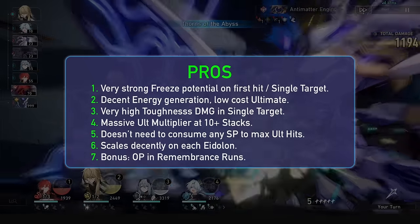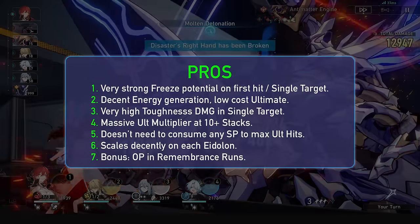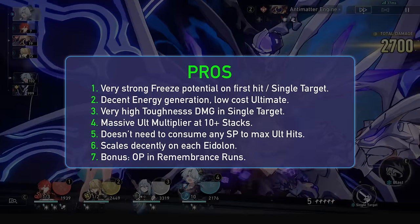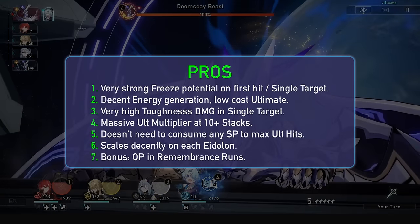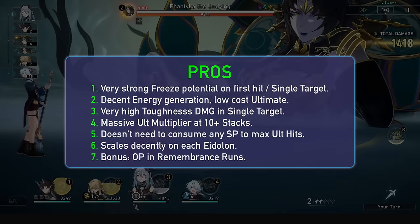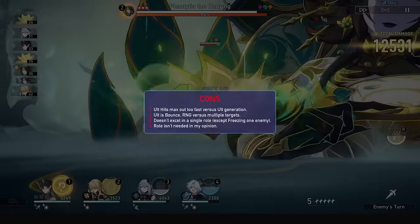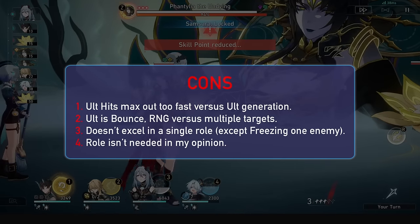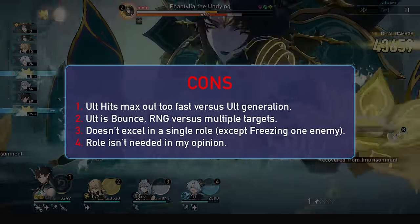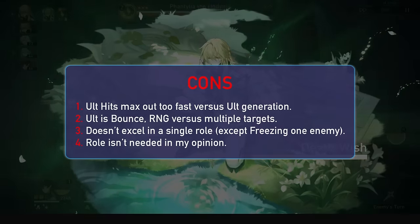Now onto pros and cons. For pros, his ult freeze chance is amazing on single target and sometimes clutch on multiple enemies. This doubles with the fact that he has decent energy generation and a very low energy cost. He also has very high toughness damage on his ult allowing for even more freezes versus ice weak enemies. His ultimate also has high multipliers when hitting max stacks, getting even better at E1, E3, and E4. He also doesn't need to consume any skill points to max out his hits, meaning he can be a skill point generator that still brings in some damage, and he scales decently on Eidolons.